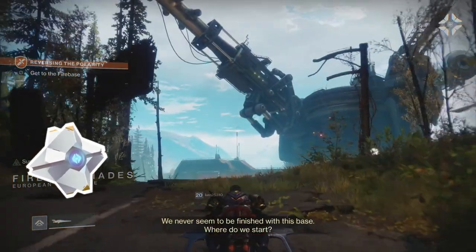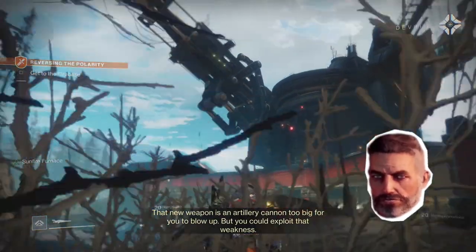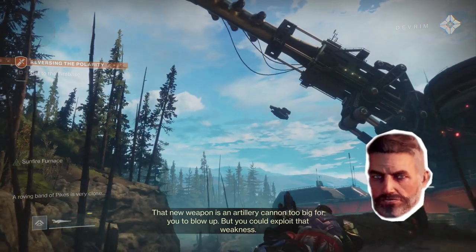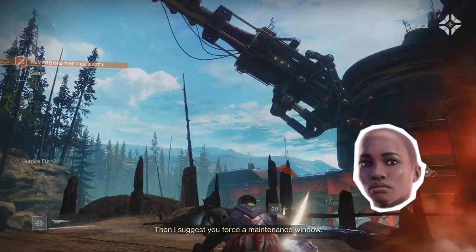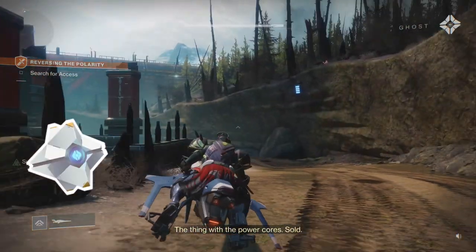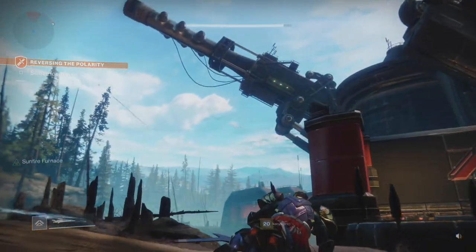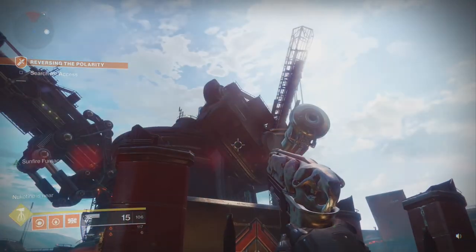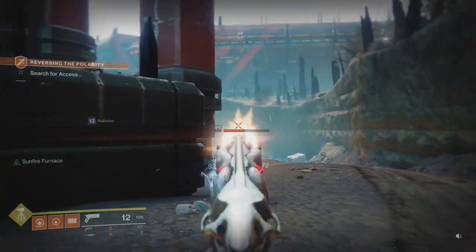We never seem to be finished with this base. That new weapon is an artillery cannon too big for you to blow up, but you could exploit that weakness — force a maintenance window. Power cores. That thing in the middle is a giant cannon, and we need to take it down using the power cores from tanks in the neighborhood.